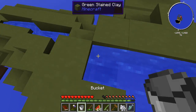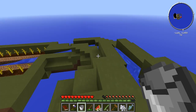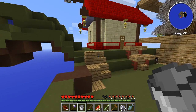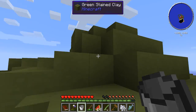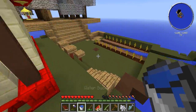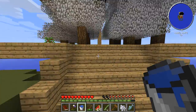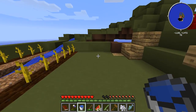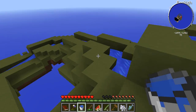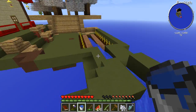Now we have a bucket, so we can start grabbing water and using it, of course, to maybe make another wheat farm and stuff like that. Now with this bucket of water, we can actually start making more melon farms so we can get a really, really good supply of melons.